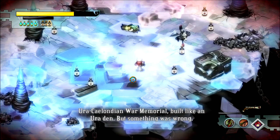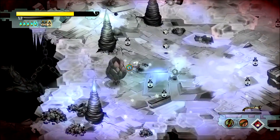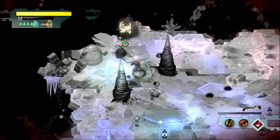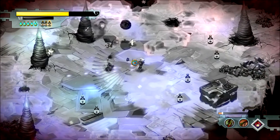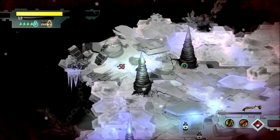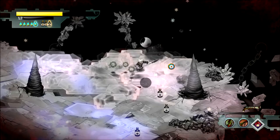Narrator: 'He woke up alone underground, inside the Ursalandian War Memorial — built like an Uradin — but something was wrong.' We've got a lot going on here. Luckily the Scrap Musket takes care of everything — just gotta kill the spawners. Big guy — easier target for me, even though these guys are pretty easy to kill anyway. Another spawner — what the hell! I just wanted to learn about Zulf.